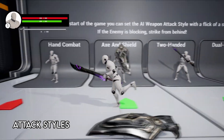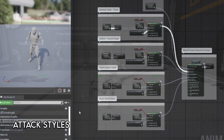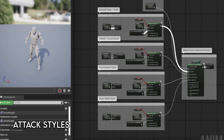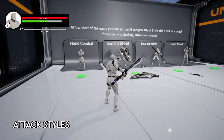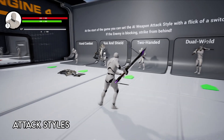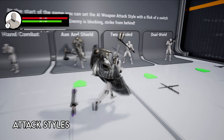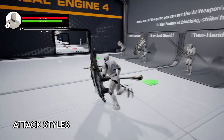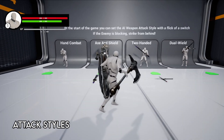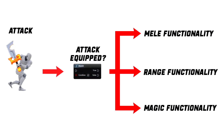At the moment we have four attack styles: fists, one-hand and shield, two-handed, and dual wield. The beauty of this system is that attack styles can be added incredibly easily — all you need is some animations. In my upcoming tutorial I'll be showing you just how easy it is, and we'll actually be adding a new attack style together. The system is also compatible with ranged and magic attacks — it's pretty much as simple as using a branch and a variable.